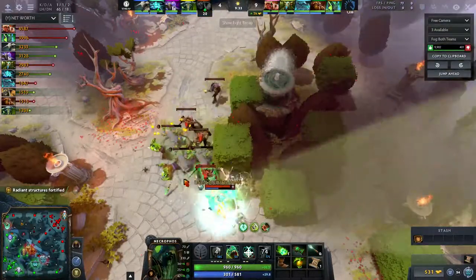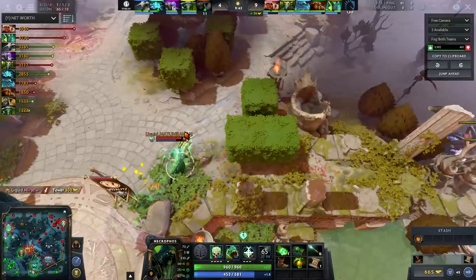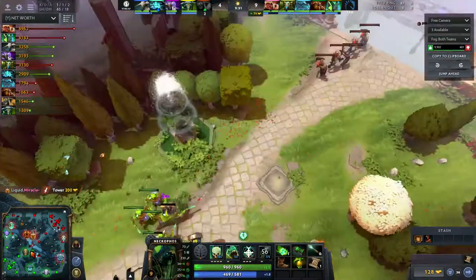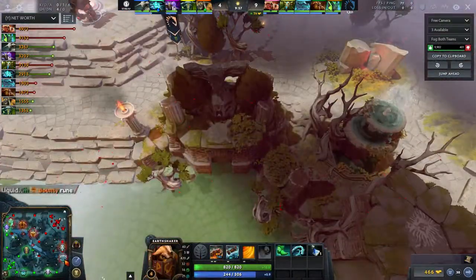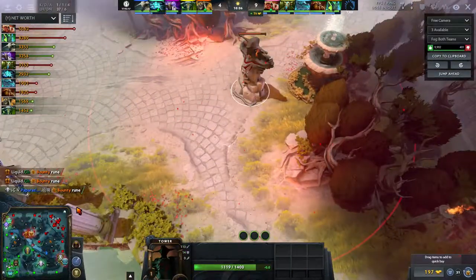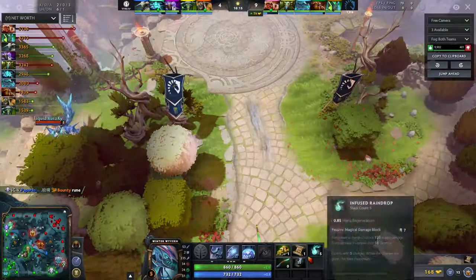After the top gank, Miracle simultaneously pushes mid with GH's help and they get the mid tower. That's also something Liquid is really good at — taking towers and keeping their towers alive. Meanwhile Kuroky was pushing out the bottom lane, and as a five position he has decent farm with Arcane Boots. GH goes for Tranquils and Wind Lace to be as active as possible.